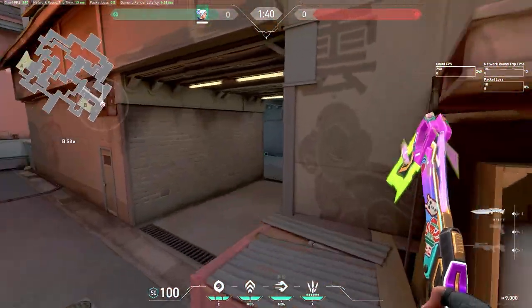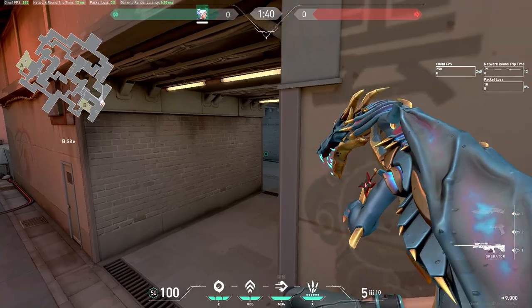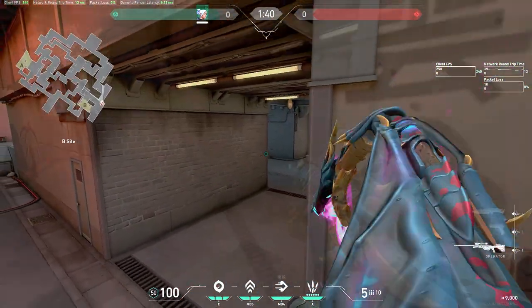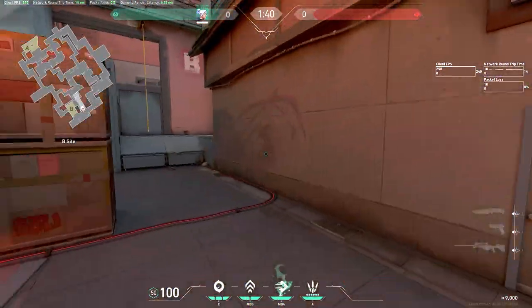The next one isn't really a glitch, but it's more of an exploit. All you have to do is go on top of this box before the round starts, and then just glide as the barriers go down.